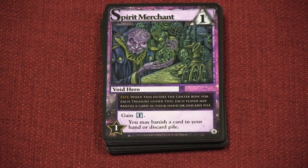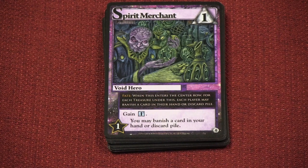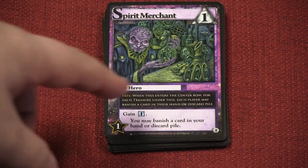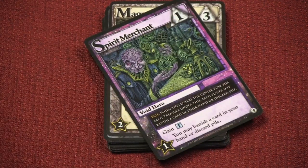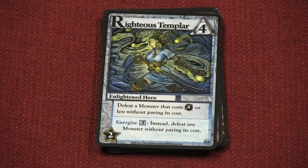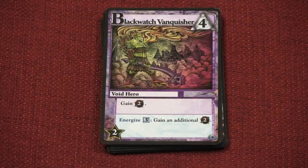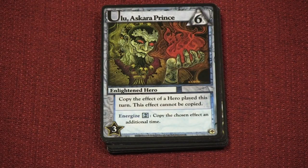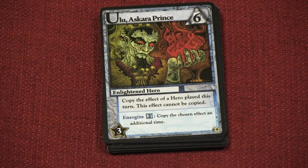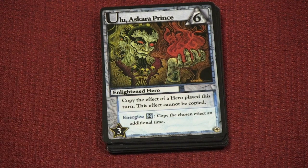This one says: when it enters the center row, for each treasure under it, each player may banish a card in their hand or discard pile. As far as I can tell, all the Fate abilities of this expansion work similarly — and if you've never played with Fate before, when it comes into play it's like an effect that affects everybody at once. Here you get 1 for each faction among the constructs you control. Here you can energize for 3 and defeat any monster without paying its cost — that's a really big deal. Here you can get an extra 2 Fighting.